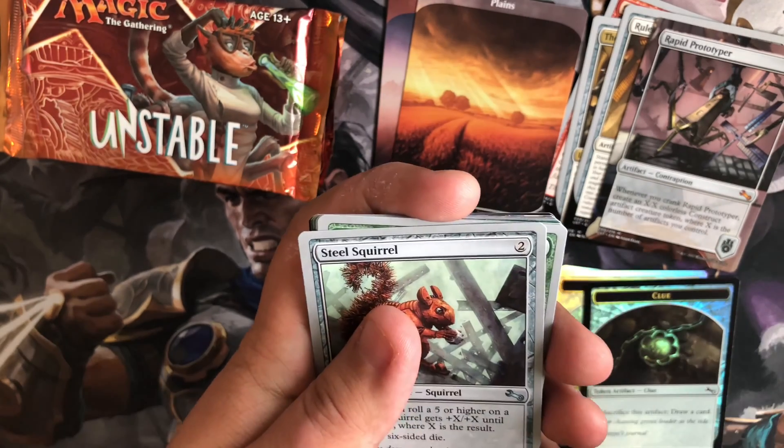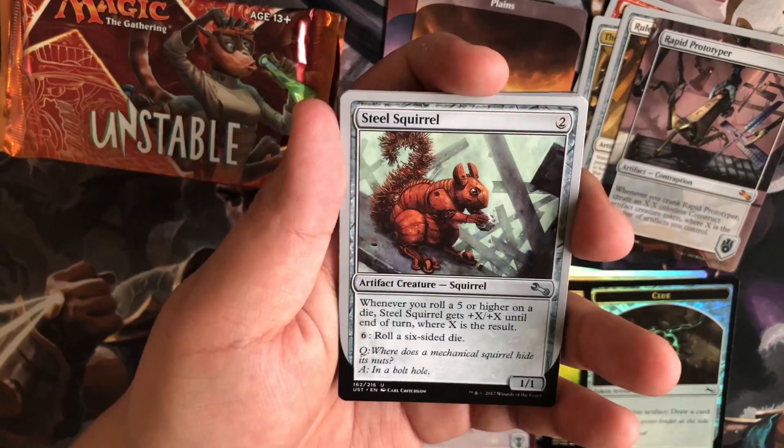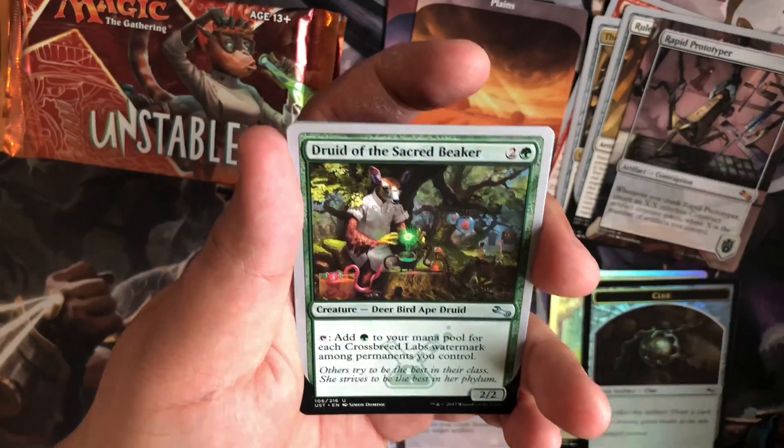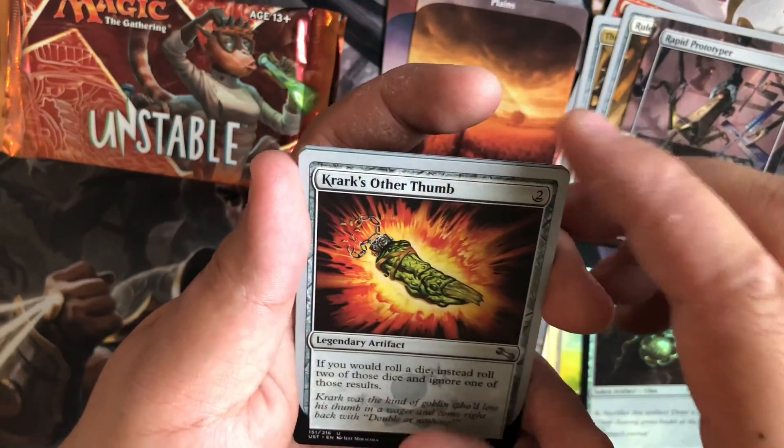So we have a Steel Squirrel, Druid of the Secret Beaker, Crack's other thumb.